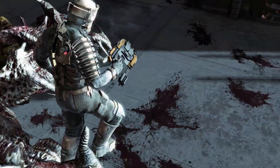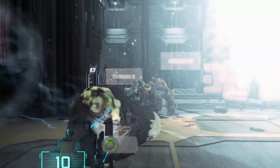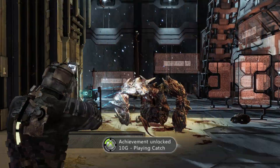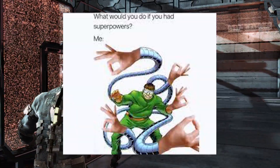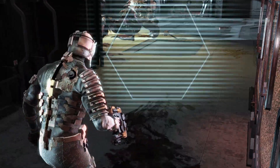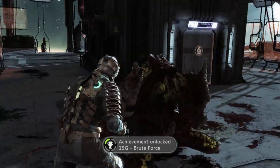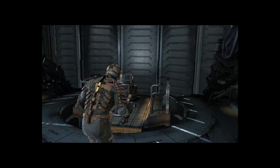Once he was down and crawling around, he would start throwing projectiles at you, which Isaac can grab in midair with his telekinesis. Isaac has telekinesis — not superpowers, just weird sci-fi magic stuff. And once the brute was down, it was time to take on the most infamous part in the whole entire game: the stupid turret defense section.